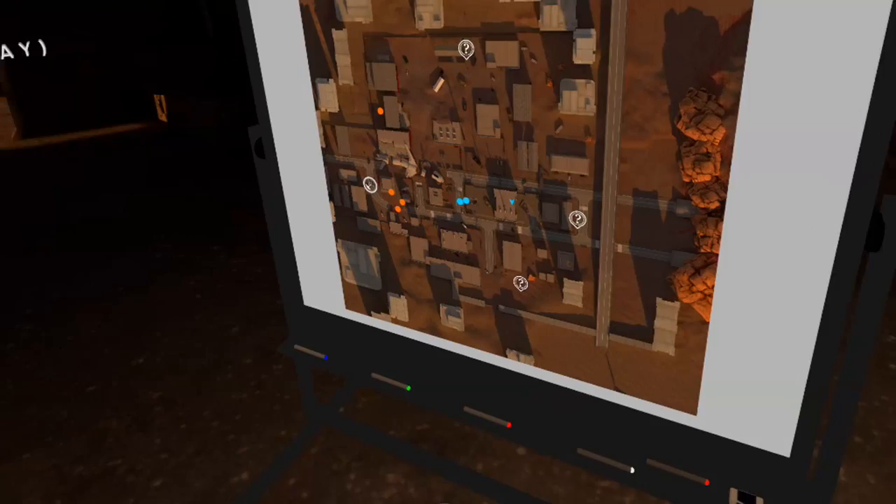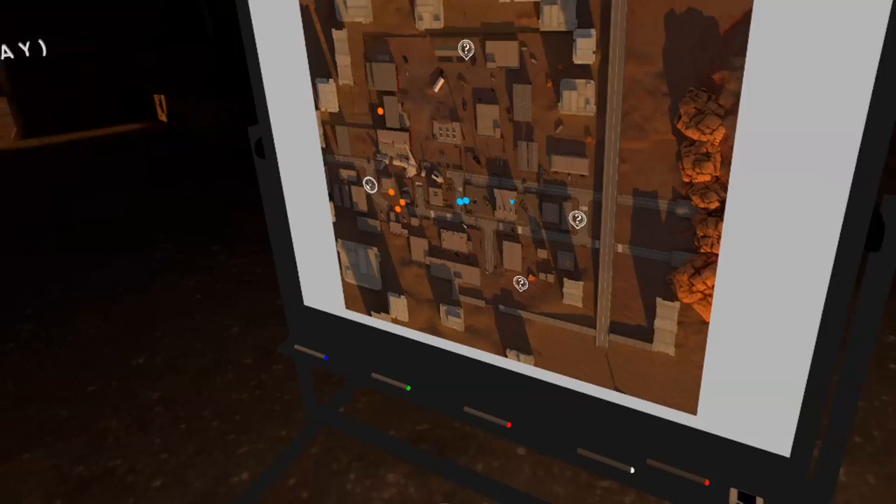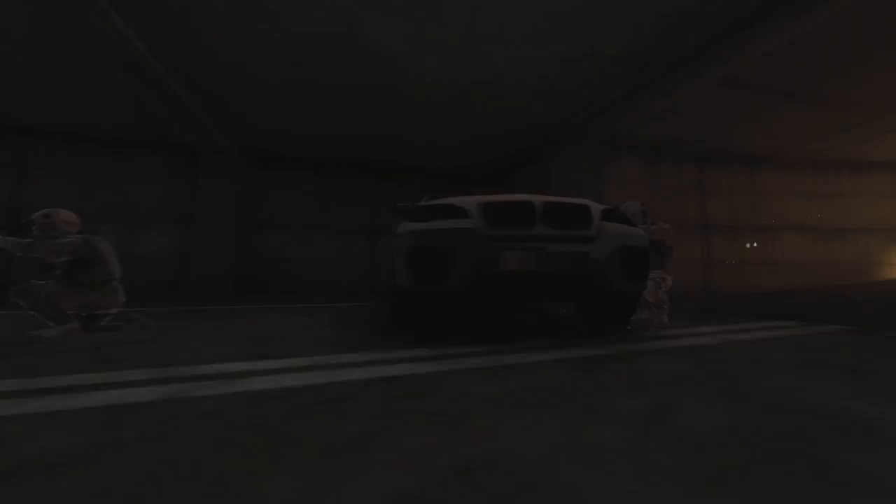The teams start from opposite points on the map. Usually Volk spawn near the Uplink. Winning a game is possible by killing all members from the other team, or capturing the Uplink within the time limit for Marsoc, and defending the Uplink to the end of time for Volk.